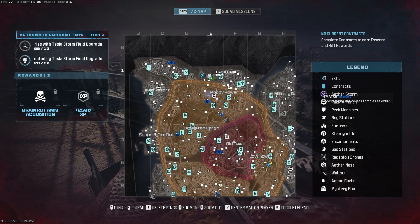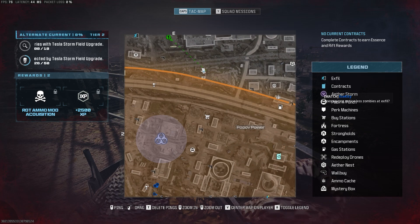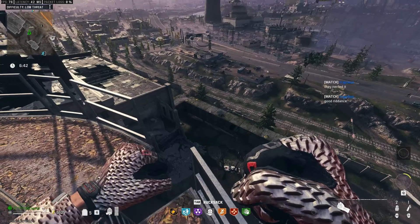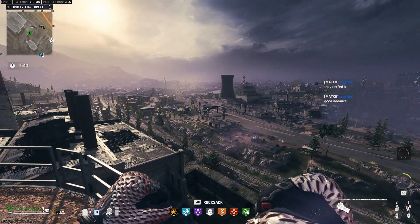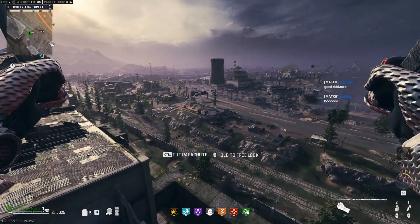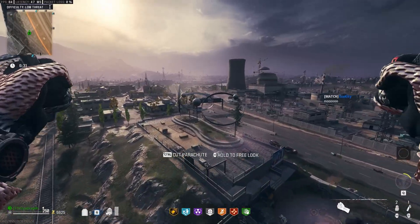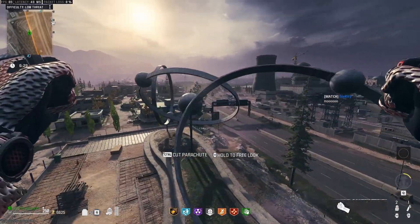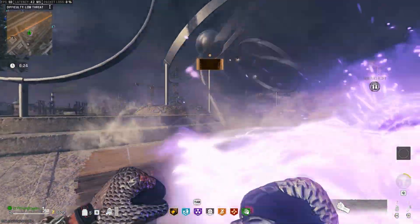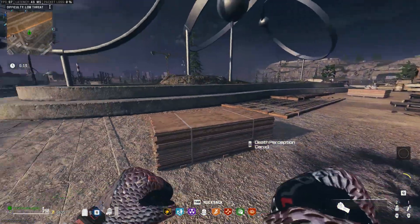The next perk, Death Perception, is going to be in sector E1/E2 area. Head over to the smokestack and get on top of it, because you need to glide through the rings there. Once you glide through them, the portal will spawn in, giving you a free Death Perception.